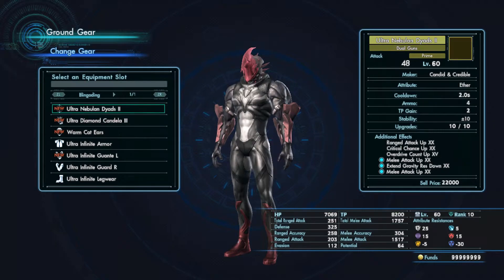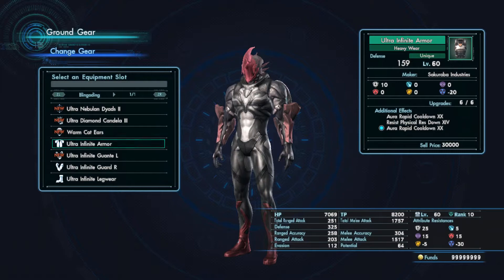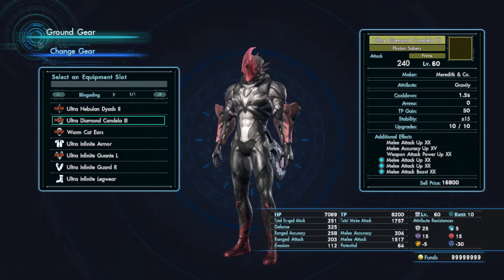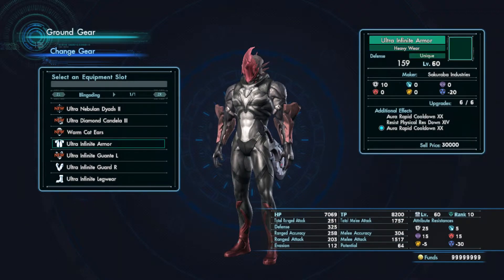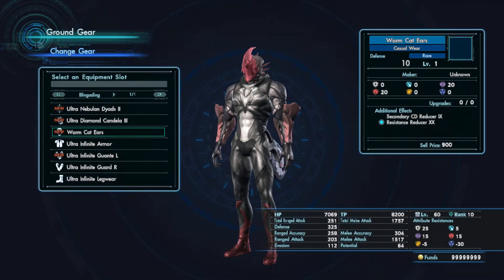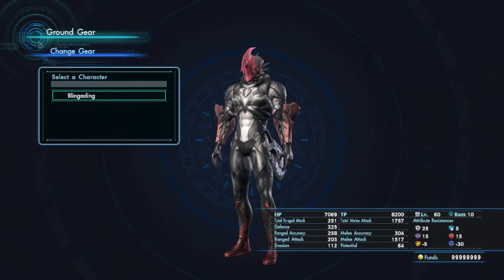That gives me a free skill slot to use for whatever I want, and you'll see what I put there shortly. I also decided to put on some resistance reducer, because against higher-level tyrants they are more resistant to debuffs — so this resistance reducer makes it a lot easier to get my gravity resist down on them via Sawlight Duster, which does resist down. I have Extend Gravity Resist Down because I want that debuff on them longer — I'm willing to sacrifice a little melee attack up in order to keep the debuff on longer so I have more time to do damage. I also have a little secondary cooldown reducer to get to my arts faster.